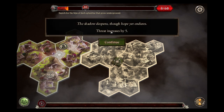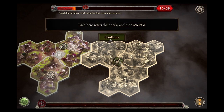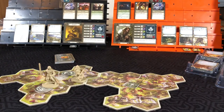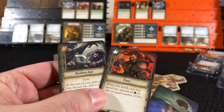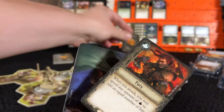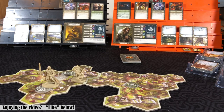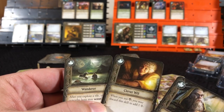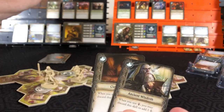To the shadow phase. Threat increases by five. Rally phase - each hero resets their deck, then scouts two. They are still nearby each other, so each will be able to scout three. Gimli found a weakness. We will prep the Fury, put this on top of the deck and the weakness on the bottom.